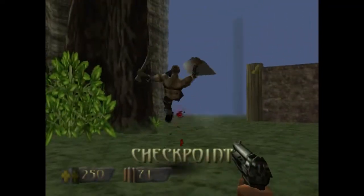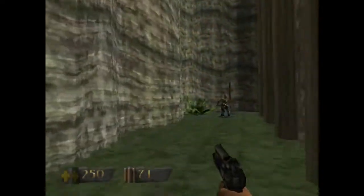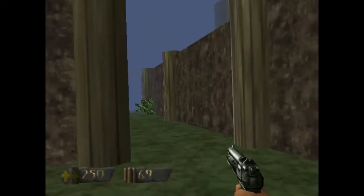Head up through this checkpoint. I think there's some ammo — tech arrows, gotta love those. Run out of explosive shells, just use those.